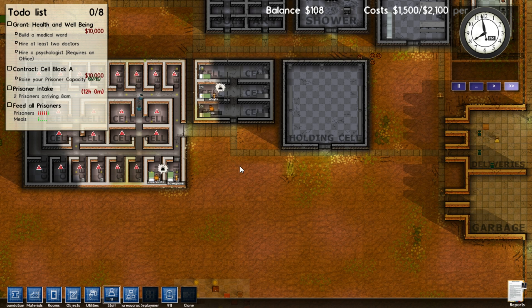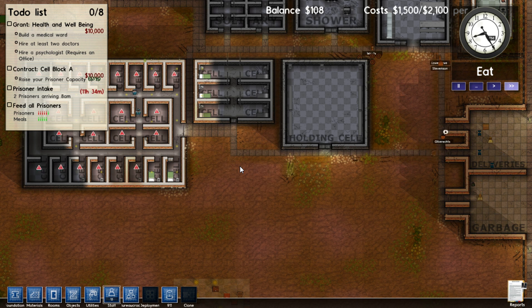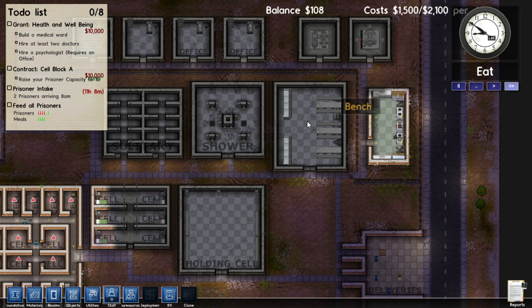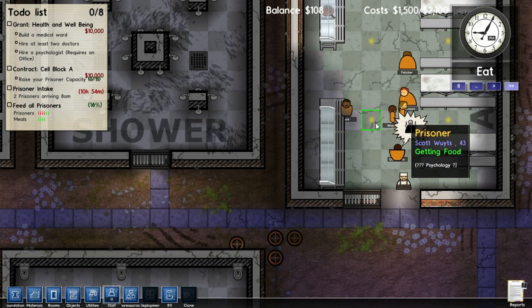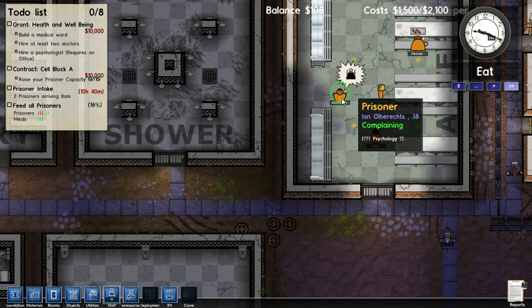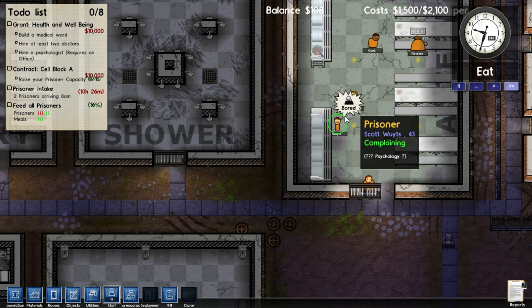Man, those guys are mad. There are a lot of angry prisoners. I don't know why you're also mad. Good God. Feed the prisoners — I don't know why you're so nervous. I'm bringing them food. Are they mad or are they just complaining? They're complaining. You don't have the right to complain — you're in jail. There's bacon. Eat the bacon.